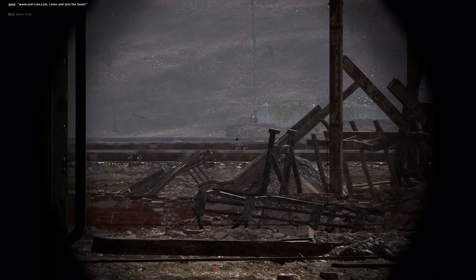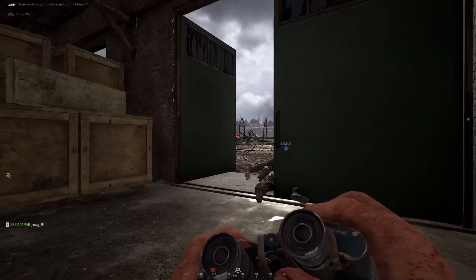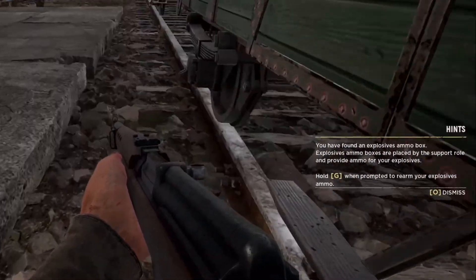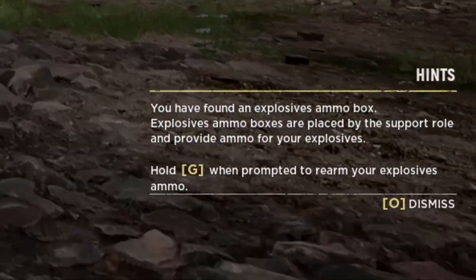A variety of tanks and other vehicles have also been added. Some other changes have been introduced as well, such as smaller outposts that make a noise, and there are now notifications with tooltips. For example, if you stray too far away from your squad, a reminder pops up to stick together.